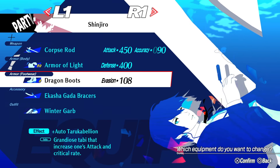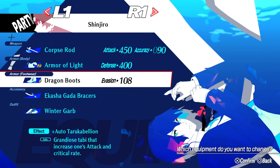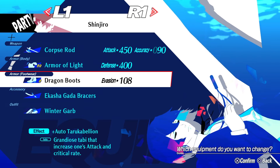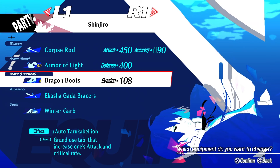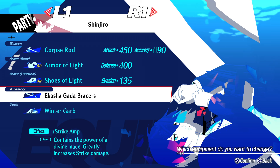The accessory I choose to use is the Akasha Gata bracers, for the extra 50% strike damage, since strike is Shinjiro's primary source of damage. This character is just damage, damage, damage — so whatever you have to get the damage up, strike damage specifically, make sure you equip it. I know some people will say to equip the Rujo ring for Arms Master instead. That's fine since bloody charge can remove so much of your HP, but I'm going for damage, so I'm willing to potentially risk it all to get it.